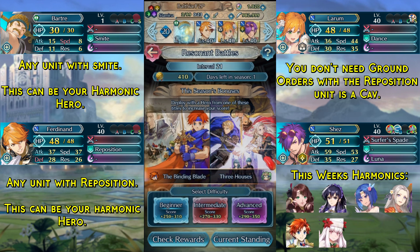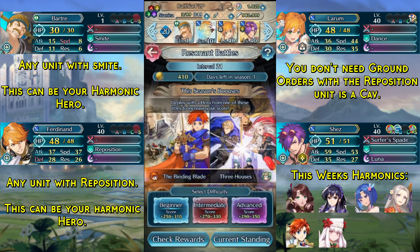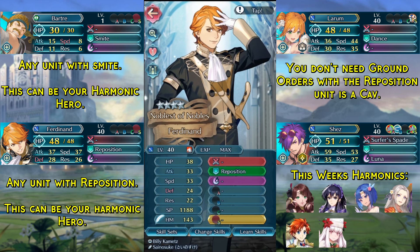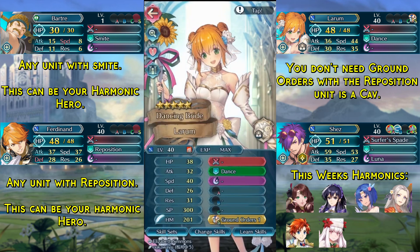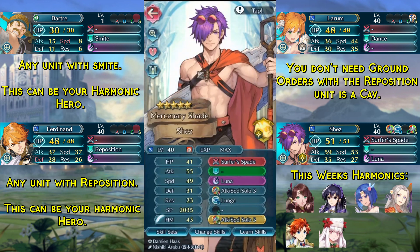Here are this week's units. In the first slot we have any unit with Smite — this can be a Harmonic Hero. In the second slot we have any unit with Reposition — this can also be a Harmonic Hero. In the third slot we have Dansella Room with the Ground Order Seal, or the Air Order Seal if a unit in slot 2 is a Flyer. In the last slot we have Summer Shez with his base kit, Lunge, and the Attack Speed Solo Free Seal.